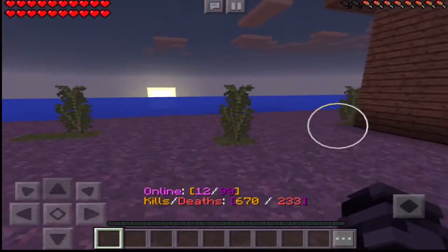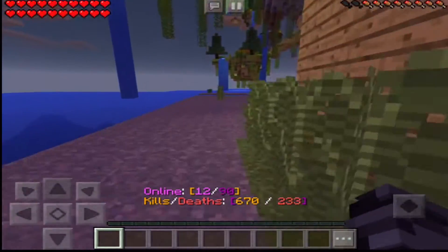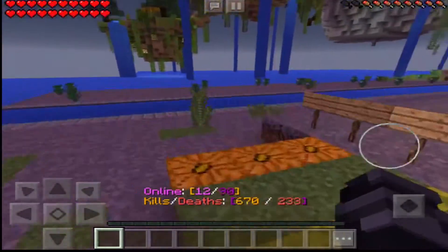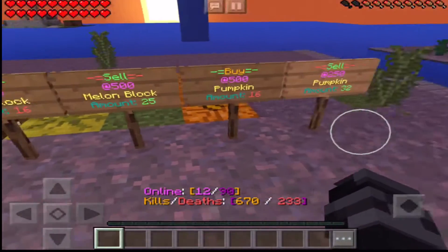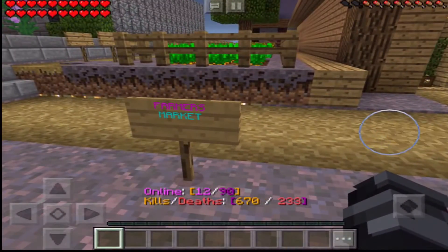This is where you buy all the apples, enchanted apples, and cooked things. I don't think they give you raw food - no, they don't. And if I go over here there's one more place - here are all the melons. So if you want a melon block or a pumpkin, it's called the farmers market.